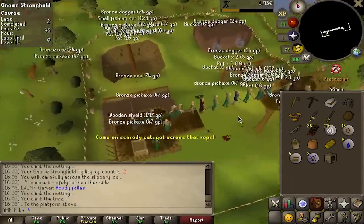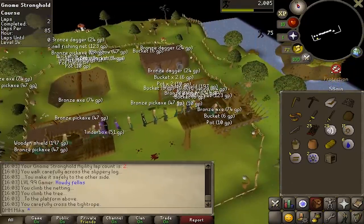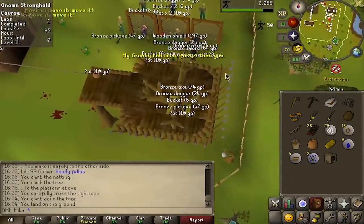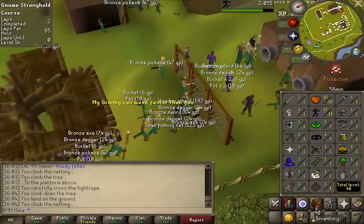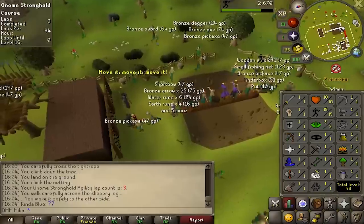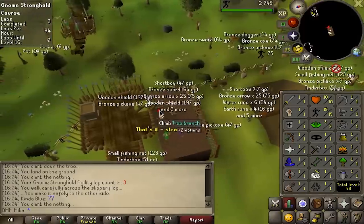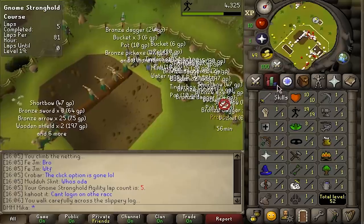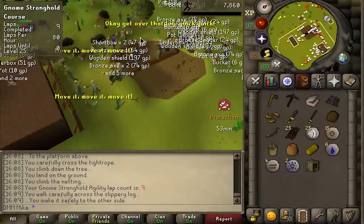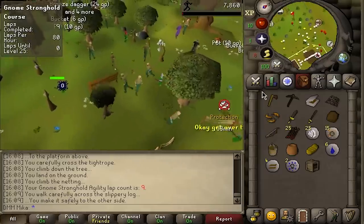Everything is a little bit scuffed right now, but that's how the start of Deadman mode always goes. RuneLite isn't working right now, and when it is we actually cannot log in because all the worlds are full. But I did manage to log in on the official client, so now I'm just training agility to 25, waiting till they open more worlds. Okay, 25 agility done, but I still cannot log in on RuneLite — that's part of the RuneScape experience.